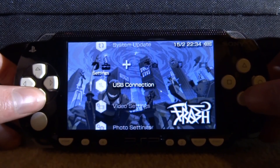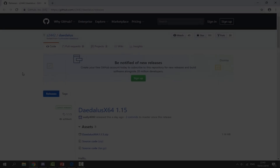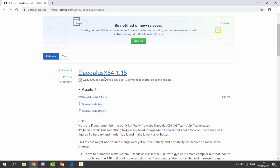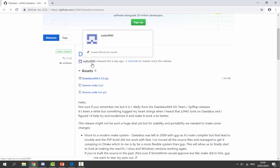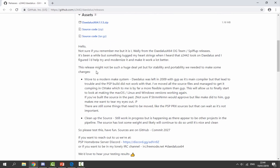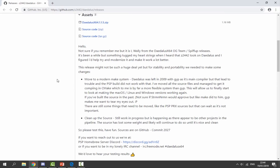If you want to install this on your PSP or PS Vita, go into USB connection mode and connect it to your PC. Here we are on the GitHub — this was released a day ago, and it looks like it's actually being developed by someone else now: Wally4000. He's made quite a few changes. It says this release might not be a huge deal yet, but for stability they've moved to a make system, so it should run a bit smoother.